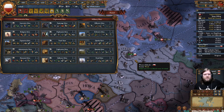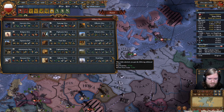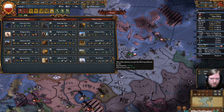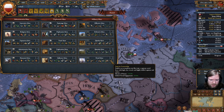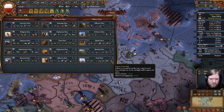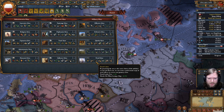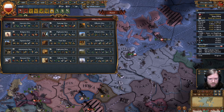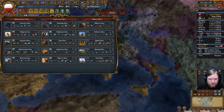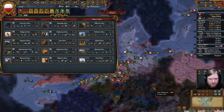We need to decide what our next idea is going to be. An argument for Naval Ideas is it gives us 10% marine force limit rather than 5%, makes our heavy ships better, and we intend to start building heavy ships. Plus more engagement, morale of navies, better admirals, and reduced morale hit when losing a ship.